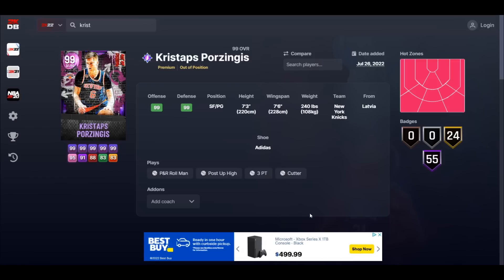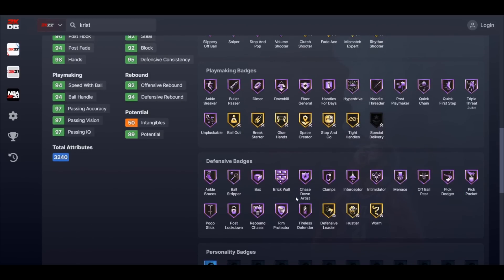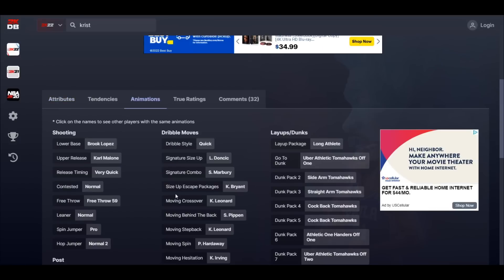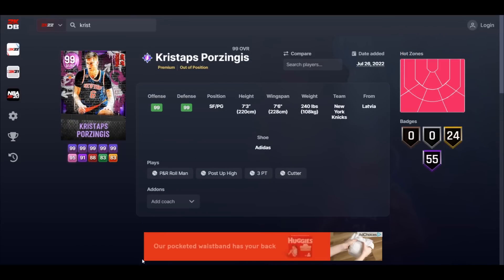We see KP at 73/76 wingspan. Stat-wise he basically looks like an invincible card — defensively he's nearly perfect and he's got every badge he needs. Brook Lopez base on very quick with the normal leaner is what's to be expected. I like the Kobe size-up escape, and this Chris Steps Porzingis card also has the Scotty behind-the-back as well as the Luka size-up.